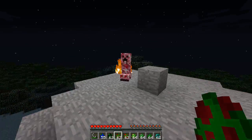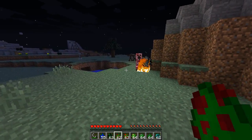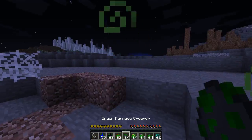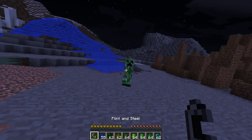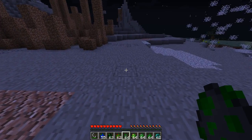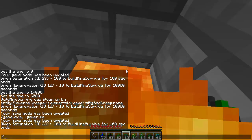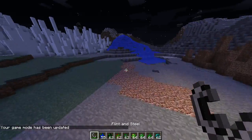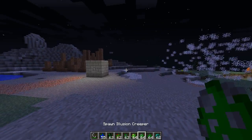Now we have the magma creeper. These guys will take damage in rain and will also leave a fire path wherever they go. When he explodes he'll put lava absolutely everywhere. Now we have the furnace creeper, which is probably one of the trolliest creepers you'll ever find. Basically, if you're in range when it explodes it will put you in what looks like a furnace. If you light it and get away fast enough, it won't be able to spawn that thing around you - only within a certain range. I guess it gives you free lava, but it's not very nice.